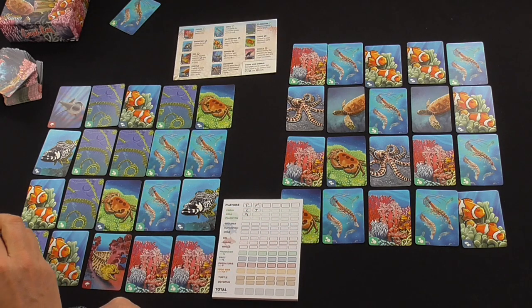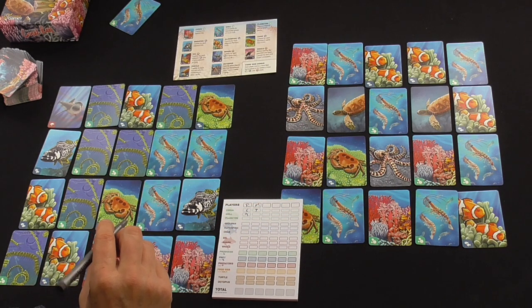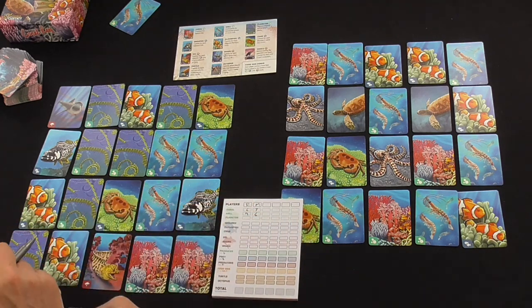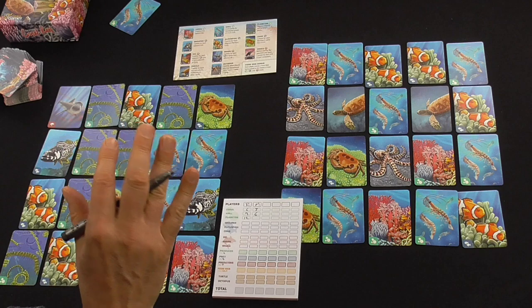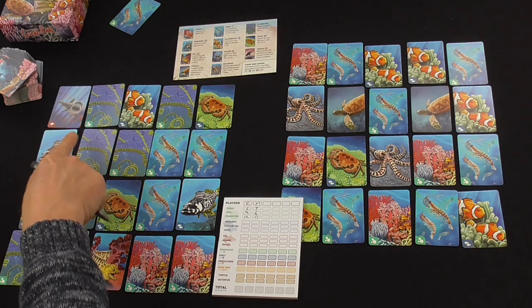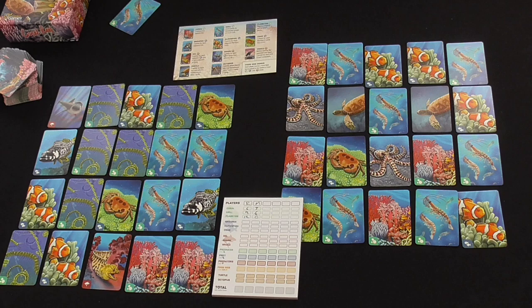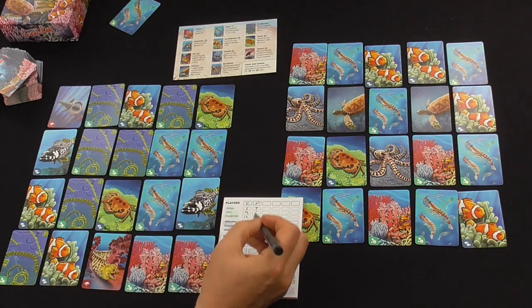Plankton — whoever has the majority scores 12 points, and that's me. Whoever has the second most scores 8 points; Mokka has zero, so we denied them those eight points. Groupers are three points for each adjacent Krill. We've got a Grouper here with no Krill adjacent — I was planning to put some in there and failed at the last minute. We've got one Grouper with one adjacent, one adjacent — that's six points. Mokka doesn't have any Groupers. Clownfish: two points for each adjacent Plankton and Coral. Our Clownfish score four, eight — then two, four, six — that's 14 points for me. Mokka's Clownfish have no Plankton and no Coral adjacent, so zero for him.